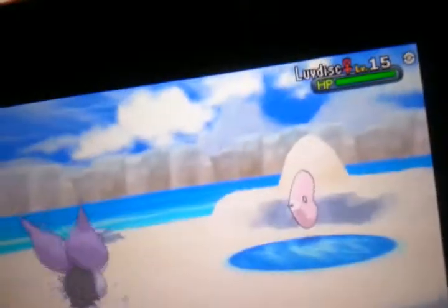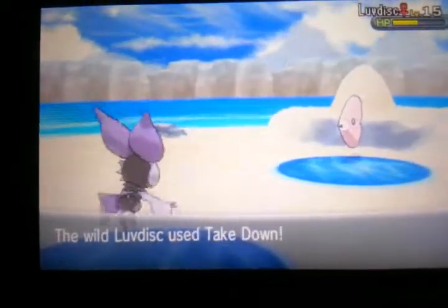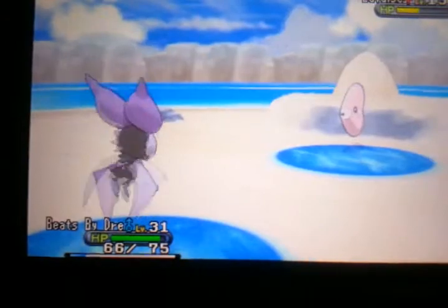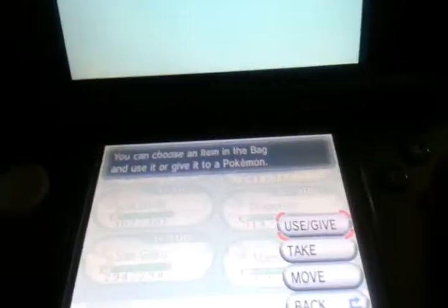It holds the heart scale, and right now all you gotta do is just go for Thief and just take that heart scale right off the Luvdisc. And there you go — you stole it. It's gonna take you down but it's not really gonna do anything because it's weak. Now all you gotta do is just run, and you'll still have the item on your Noibat even if you run. Then just go to your party and take it off. That's pretty much it — you get yourself infinite heart scale farming. Thanks for watching guys, make sure to like it, comment, sub, and peace out.